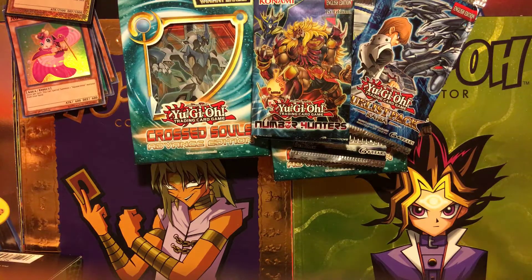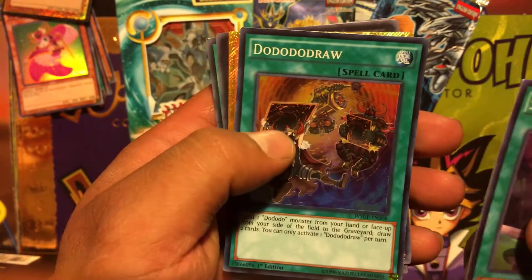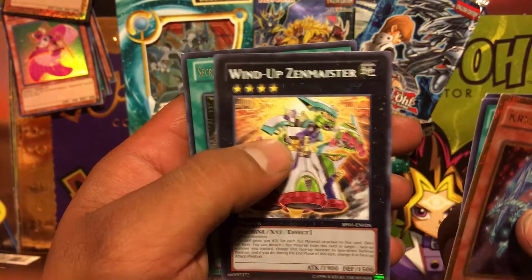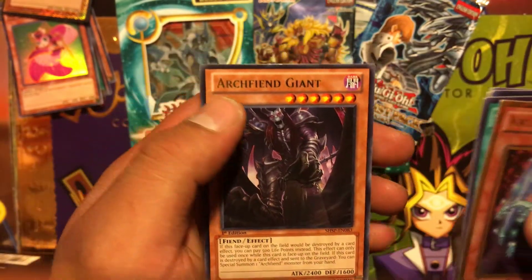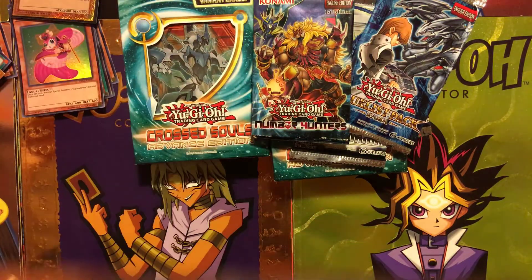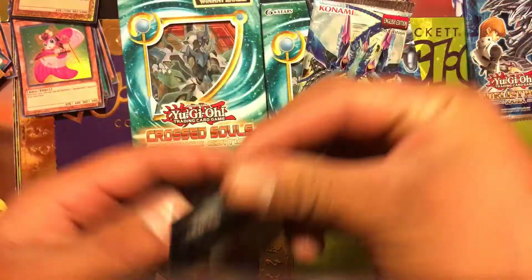Let's check our second one — we have Shadow, once again Do Do Do Draw, and another Crystal Dragon. Wind-Up Secret, Sanctuary of the Spellcasters, and another Archfiend Giant. Okay, let's get started first with Number Hunters.